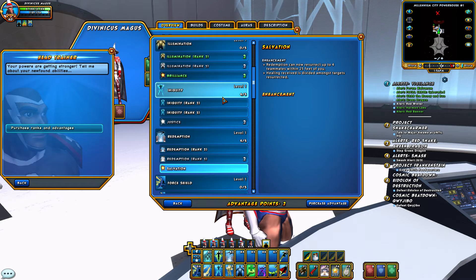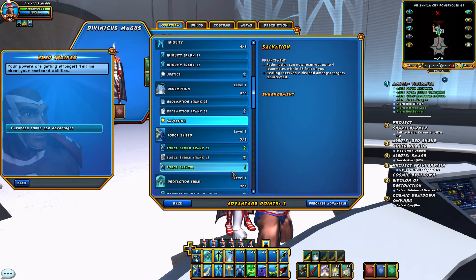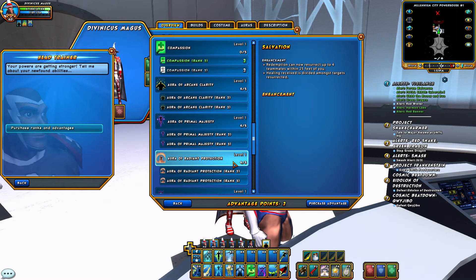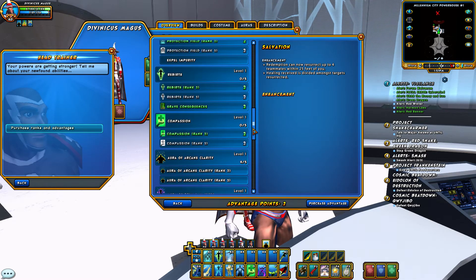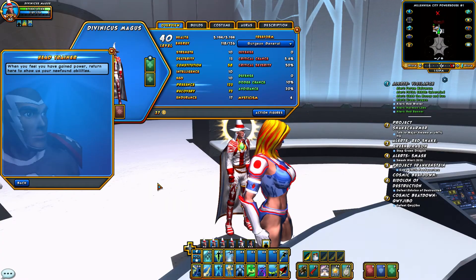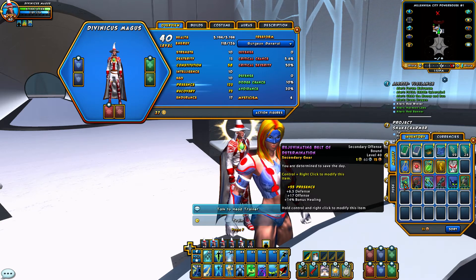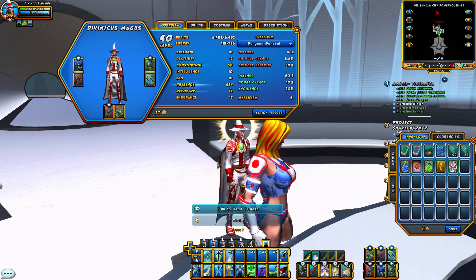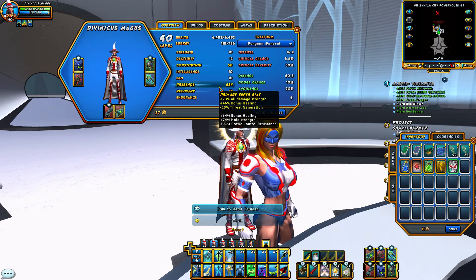We have two points left over, and I'll usually put those into bumping Force Shield to rank two for a little more survivability. Today we're going to put it into Force Shield and leave Compassion at rank one. That is the basic build. Now throwing in all the high-speed gear pieces I've picked up, we end up with constitution of 58, presence of 654, 46% bonus healing plus 64% bonus healing, and 72 for recovery.